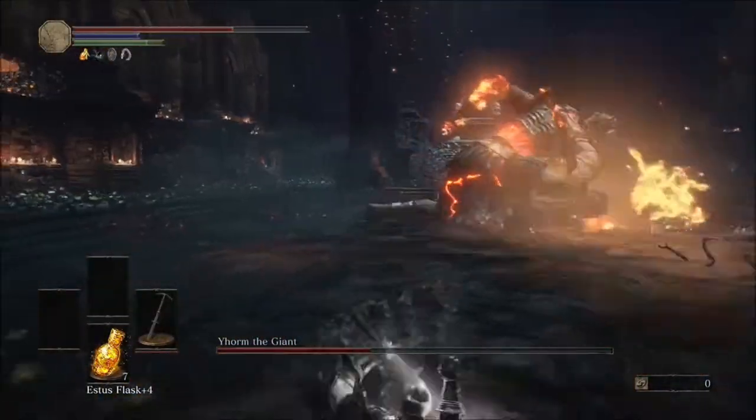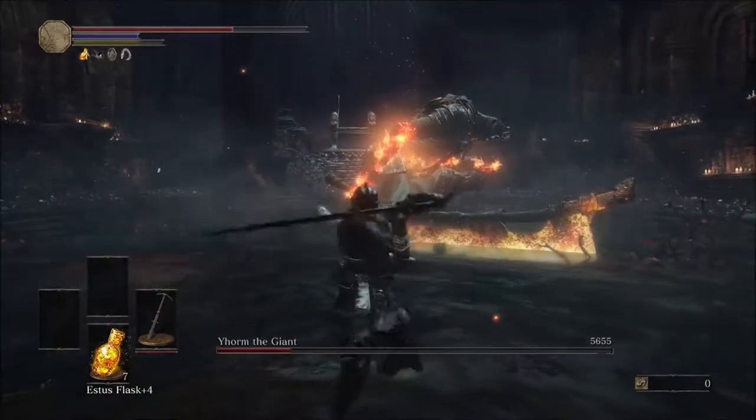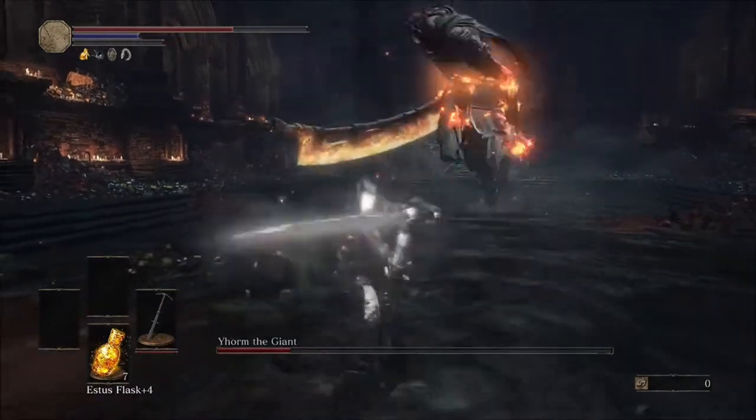If you use the attack and it forces you away, that's actually a good thing — it will give you some distance. Remember to aim for the head so you can stagger him, and try and get that last charge in.